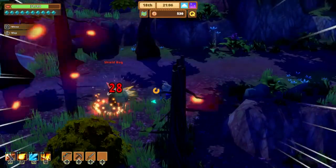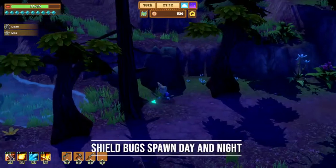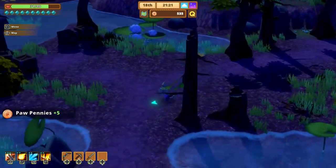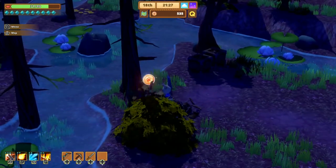Hard shells are dropped by insect-type monsters, and I've had the best luck finding them in East Freshwater Swamp. You can leave the area and come back and they will respawn, so there's plenty of opportunity to farm this area for hard shells.